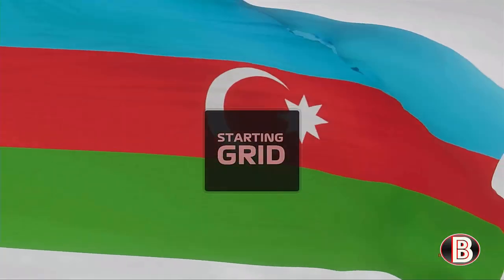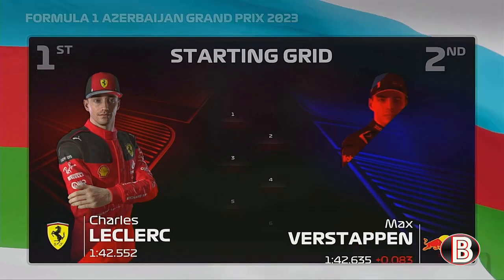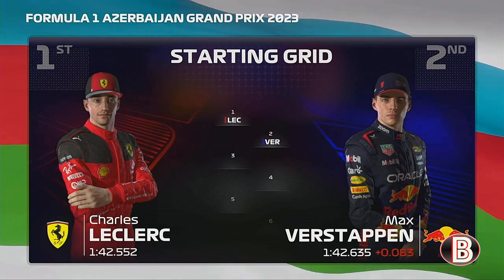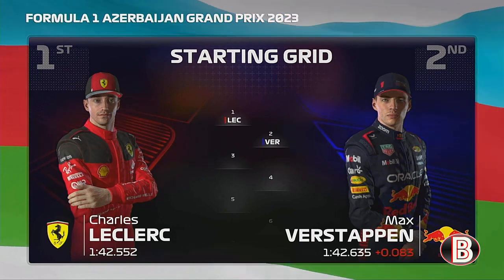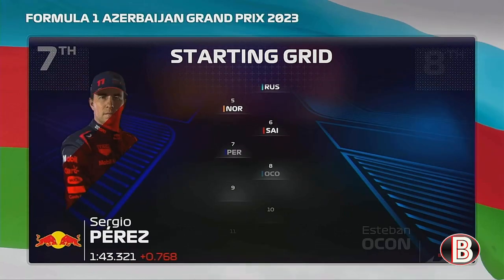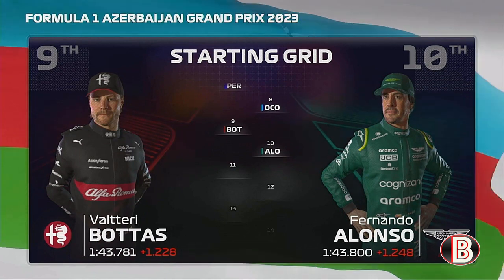Let's run you through the driver grid order for today's exciting sprint. A fantastic effort from Charles Leclerc yesterday has put him on pole, edging out Max Verstappen who'll start from P2. Looking at the rest of today's grid we have Hamilton, Russell, Norris, Sainz, Perez, Ocon, Bottas, Fernando Alonso.